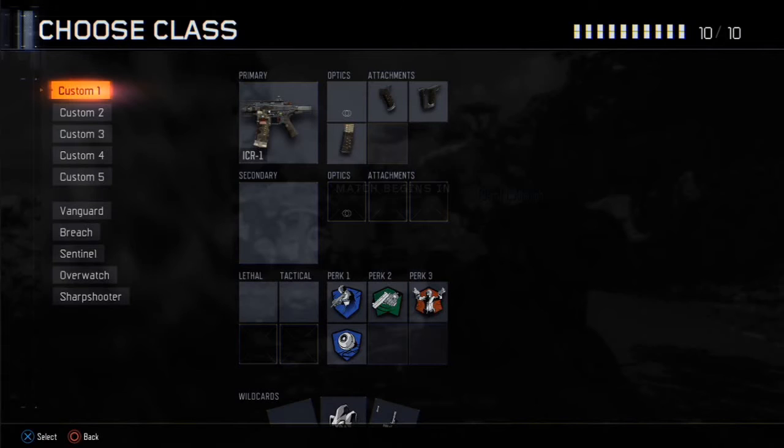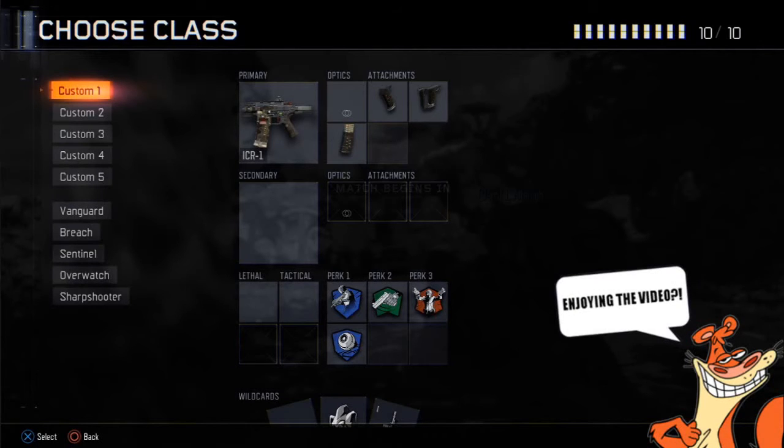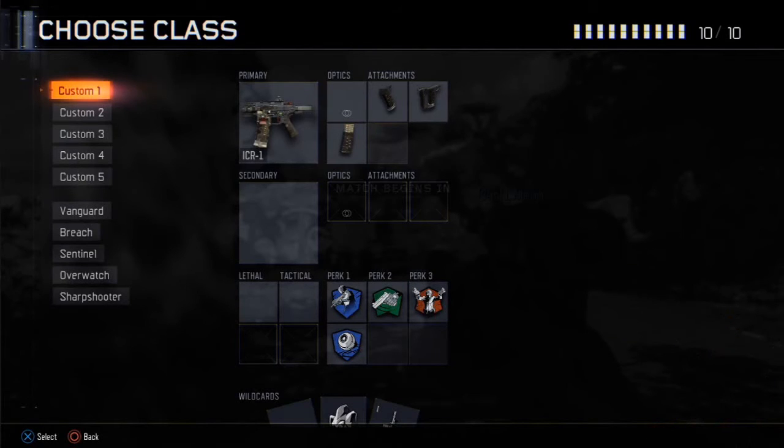For the perks, Perk 1 we have Ghost and Blind Eye — you guys know these are my two most used perks, I always use these on every single class. Ghost keeps me off the mini map so I'm not running around while the UAV's up with everyone seeing me. And of course Blind Eye so when those wraith and other air scorestreaks get called in, I'm protected from them and don't get shot by them.